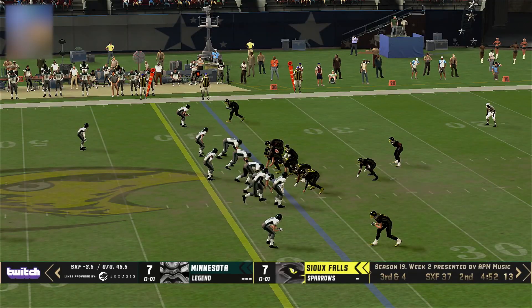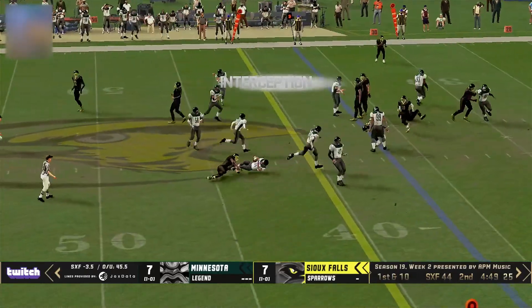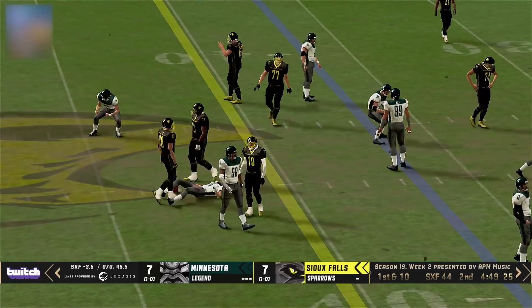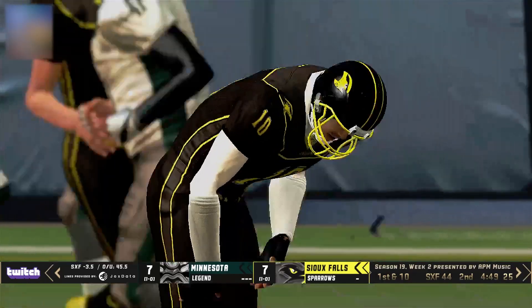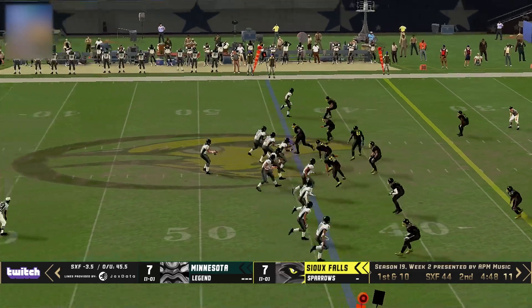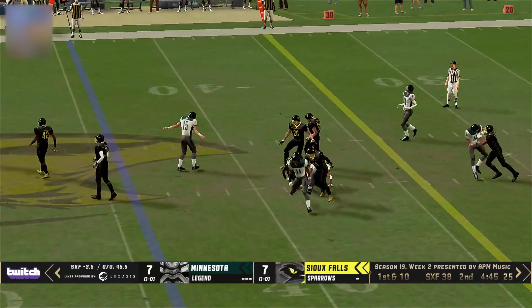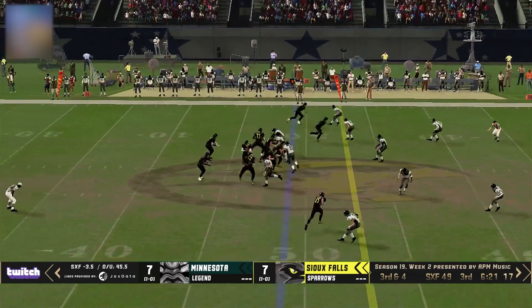Offset eye, eight men in the box to try and counter this, I-formation look. Pass over the middle and right into the awaiting arms of the defender — Minnesota takes it over. Now both teams have an interception in the ballgame. Third interception of this early campaign for Cody Griffin, and now it's Minnesota's turn to start in plus territory. Reno looking over the middle — and they give it right back.